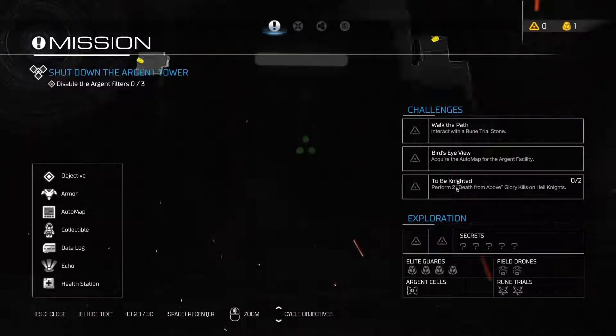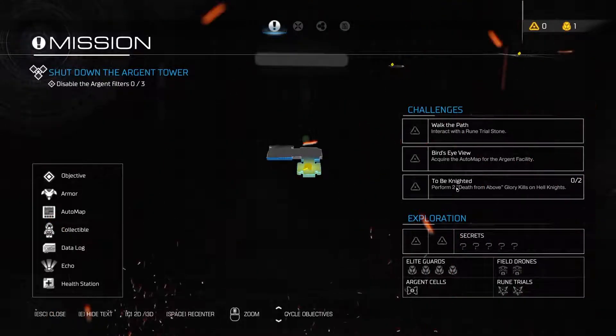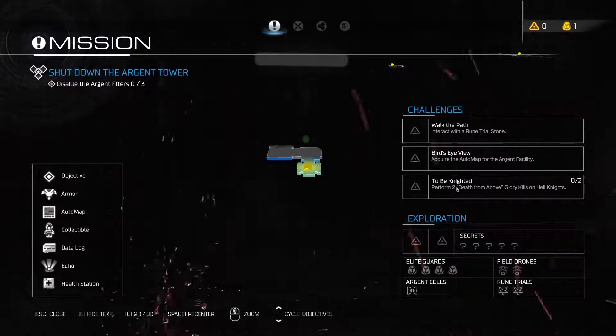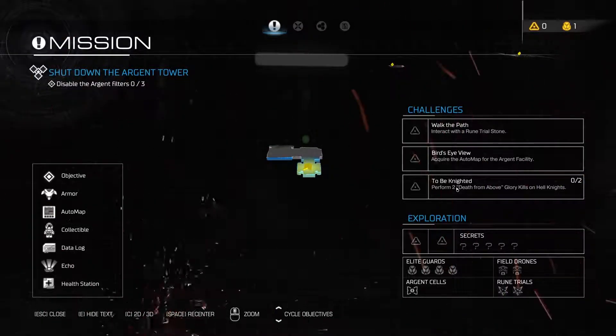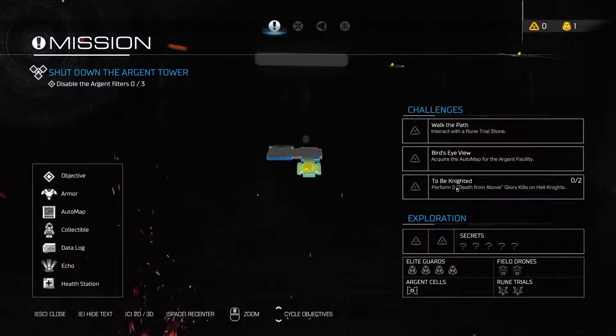What's my missions today? Walk the path, interact with a rune trial stone — oh god, they have those now. Bird's eye view: acquire the auto map. Perform two deaths from above on hell knights — I hate death from above by the way, they're a pain in the ass for me to get. Alright, let's see if we can find everything this time, because last time I screwed up.